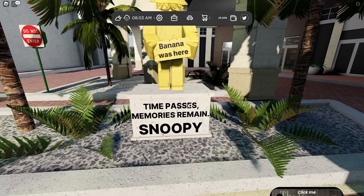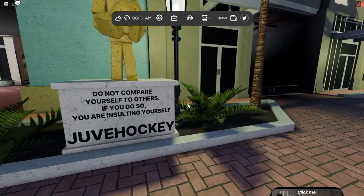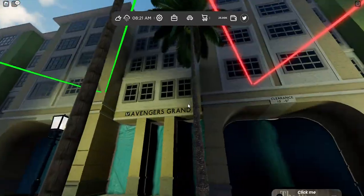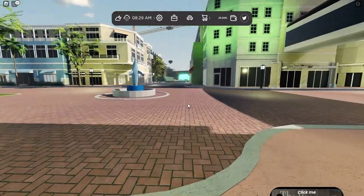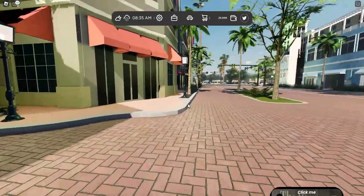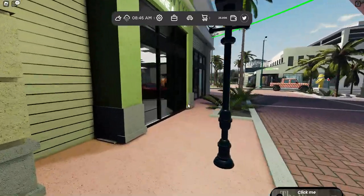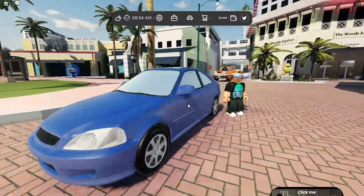It says 'time passes, memories remain.' There's some dialogues here — I'm not gonna say them in case they're copyrighted. Here's a dolphin — we're in the town square. Let's get back to our car so we can explore more of the main city. I'm mostly going to explore around here for now since I don't really know what's out there.